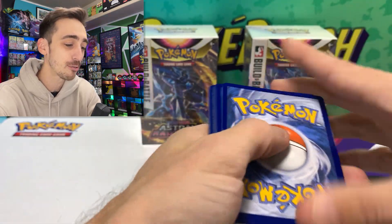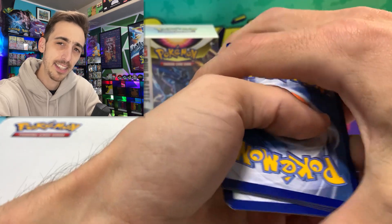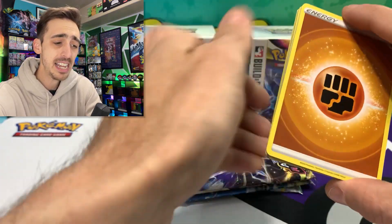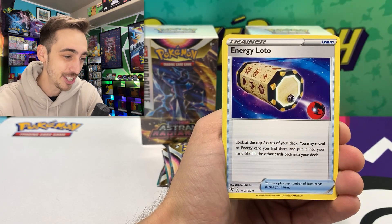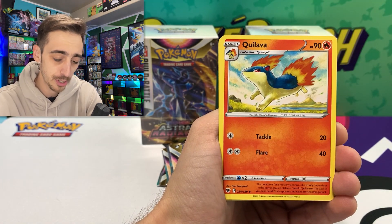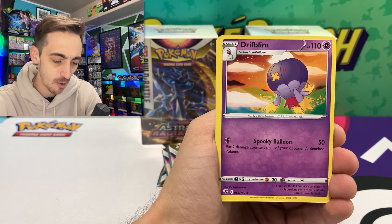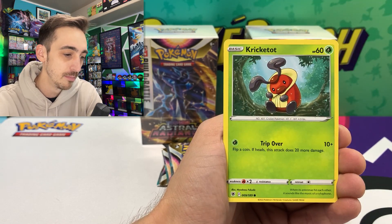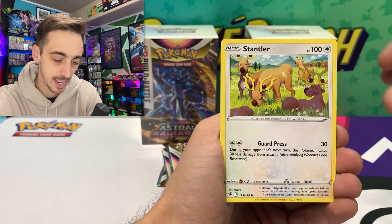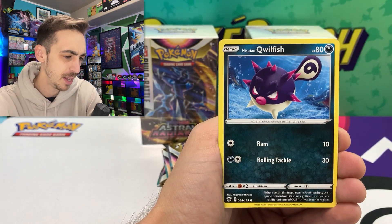First code for Astral Radiance — I'm pretty sure these codes will work today, the day this video comes out, but if not, maybe very shortly after. We've got Fighting Energy, Quilava — we'll go through these first few packs a little slower than usual so we can see all the awesome new, very off-centered artwork. We've got Drifblim, Kricketot, Stantler — oh that's very cool, something really nostalgic about that one.